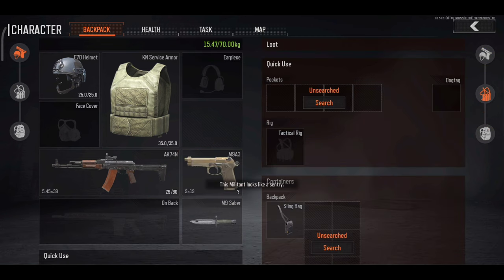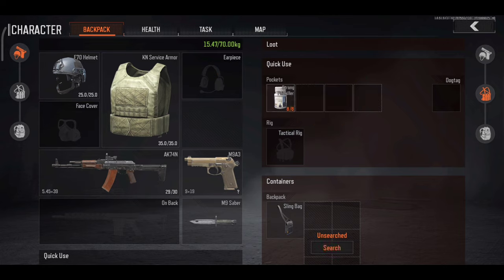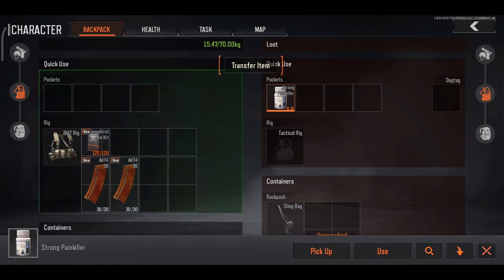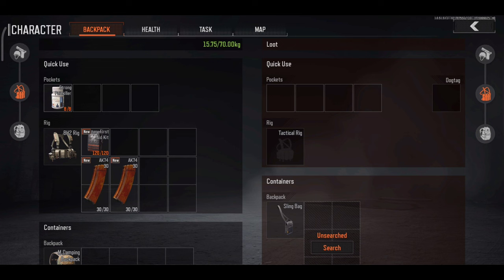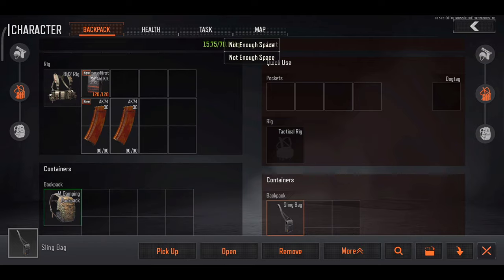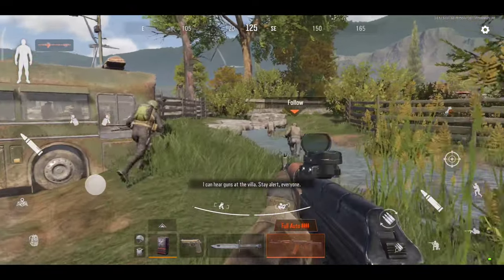This rogue looks like a patrol. Remember, magazines must be put in the chest rig for quick reload. I hear gunshots coming from the villa — stay on your toes.